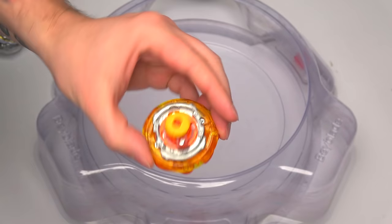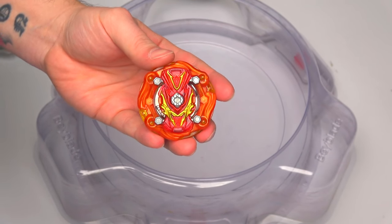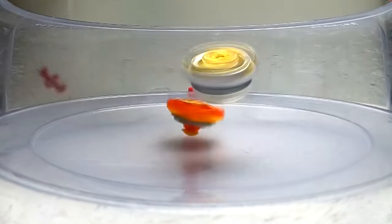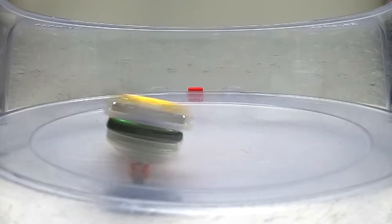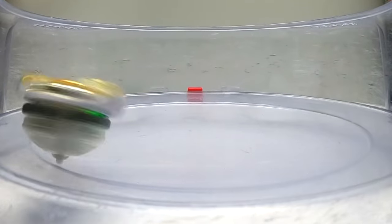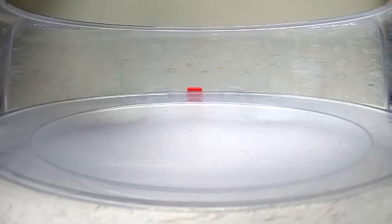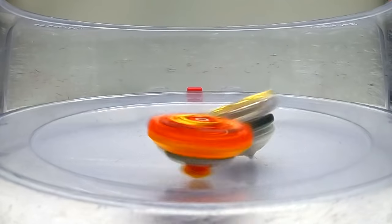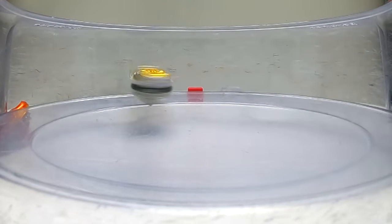Next up is a stamina Beyblade - it's Cosmo Valkyrie! Three, two, one, here we go! I'm going to flower pattern Regalia Genesis so we can see some actual attacks right there! Just like that my dudes - one nil! Three, two, one, here we go - two nil!